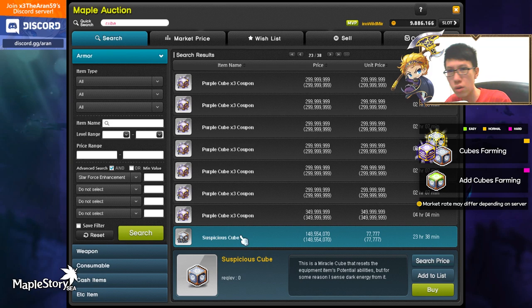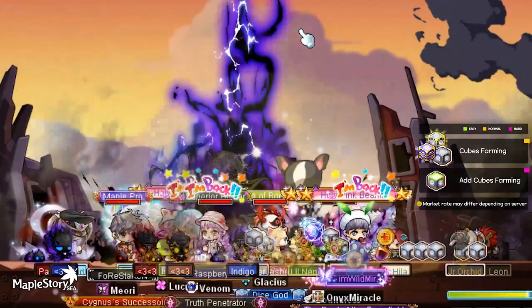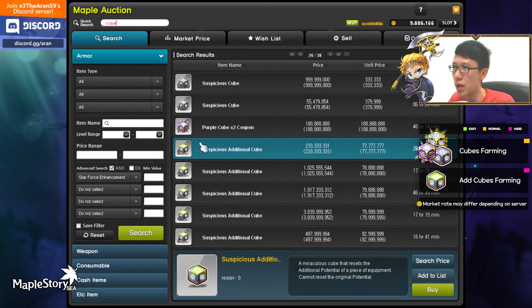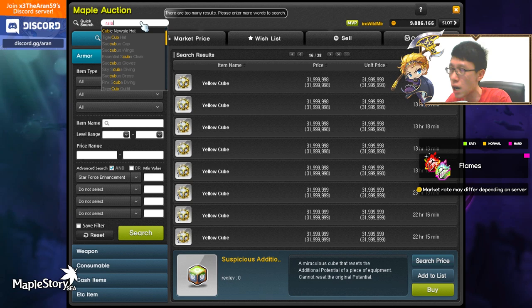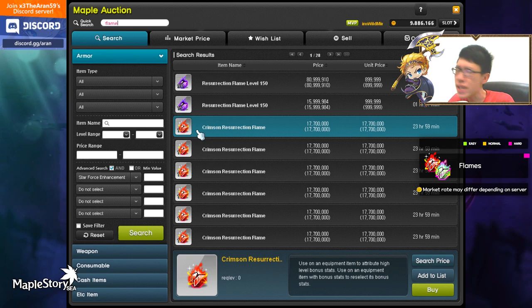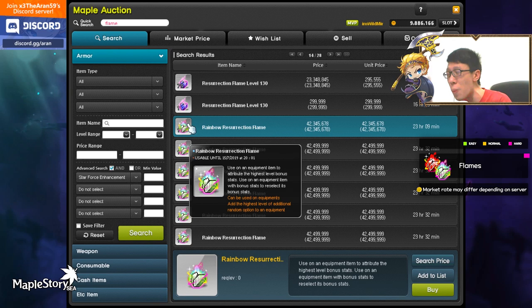If you're doing a lot of bossing and don't need any more cubes, sell them for Mesos. Suspicious additional cubes — that's why I say party up, no matter whether you get those boss crystals or not. If you are in a party, you can distribute cubes and sell them at 77 million distributed across the whole party for good Mesos. Flames also play an important role — you can get them from elite bosses. They expire in a week so sell them fast. A Crimson Resurrection Flame is 17 million, and a Rainbow Resurrection Flame is 42 million. Mesos will vary depending on your server, but it's still good Mesos. If you don't need it, sell it; if you need it, use it first.